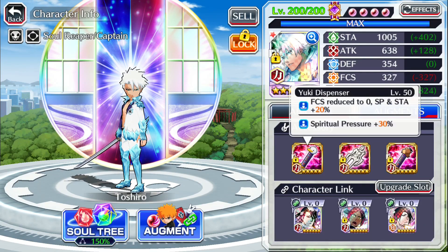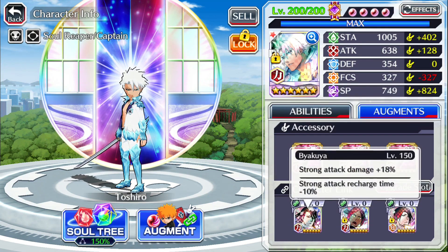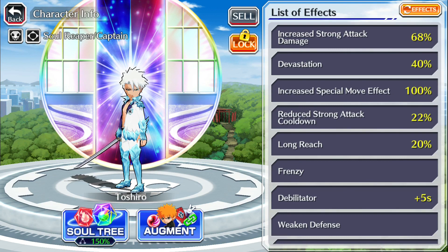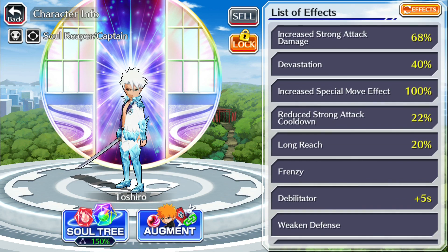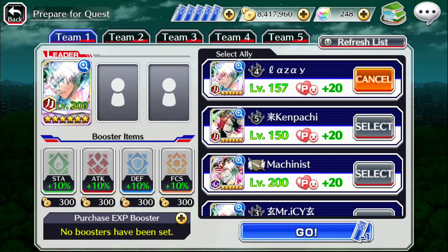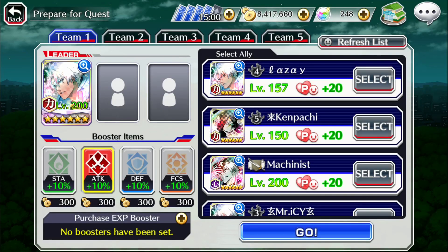I'm gonna go ahead and show you guys what I got here - 30, 30, 30 on everything, so I get some 110% SP right here. It's not forced strong attack damage - I'm giving up 7% strong attack damage for 10% cooldown, so that's just gonna help him clear things faster.